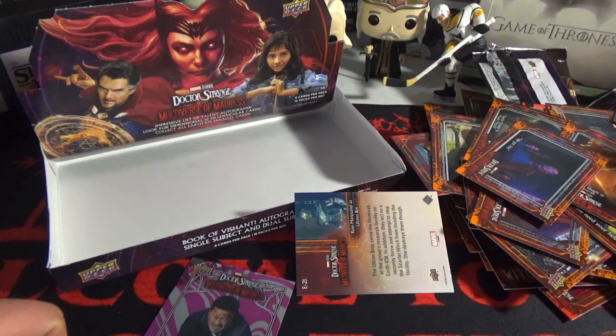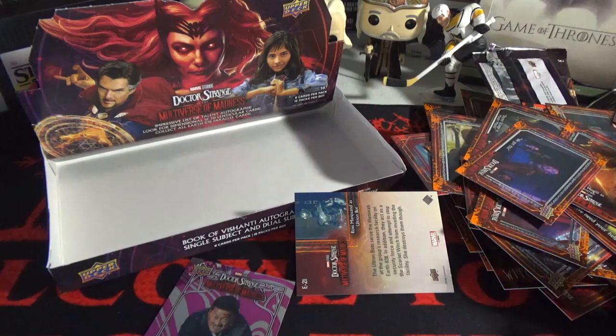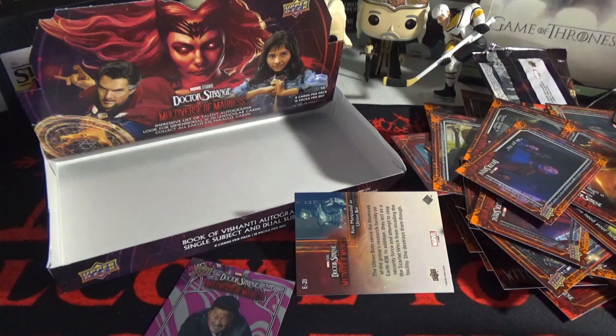I don't know how I feel about this box. The artwork on the front kind of got me hooked, but if the pull rate is what it is, I might feel a little different. That's just what happens — you get a good pool, you like the product; you don't, you don't. If you're still buying Upper Deck 23-24 Series 2 at that price, you might be a clown. This box got me razzled. Thanks for watching, stay tuned till next video!